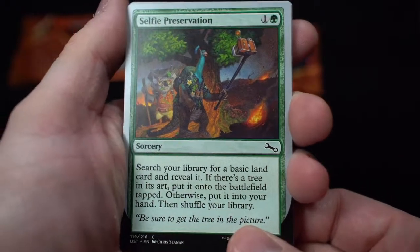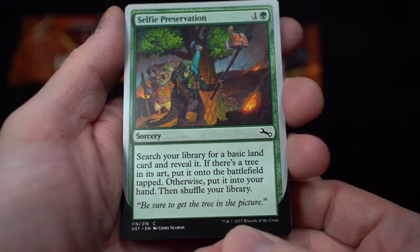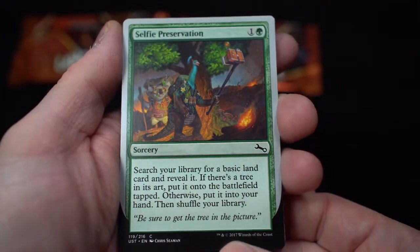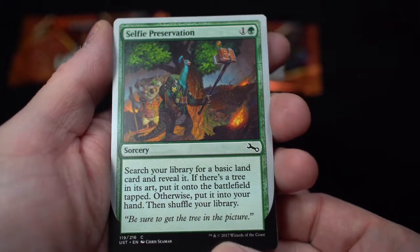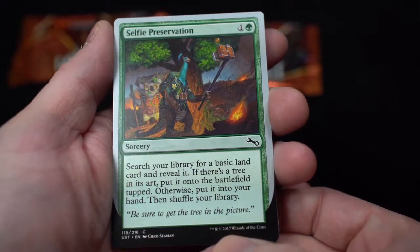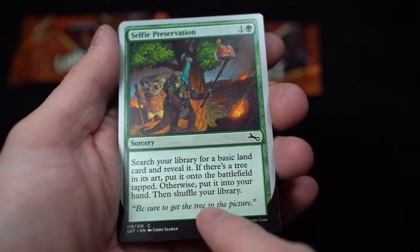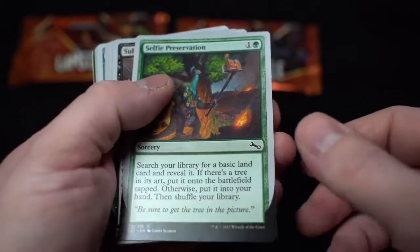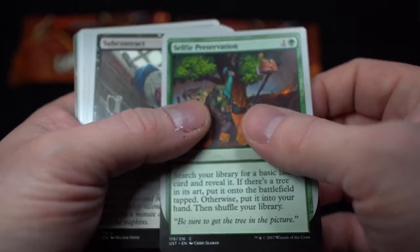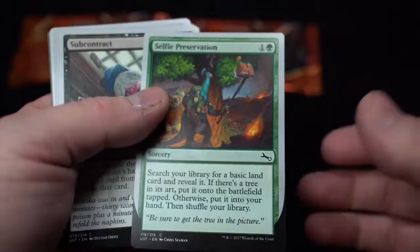Should we read everything? Yeah. Self-preservation: Search your library for a basic land card and reveal it. If there is a tree in its art, put it onto the battlefield tapped. Otherwise, put it into your hand. Then shuffle your library. 'Be sure to get the tree in the picture.' Selfie preservation! I get it. I understand the humor.